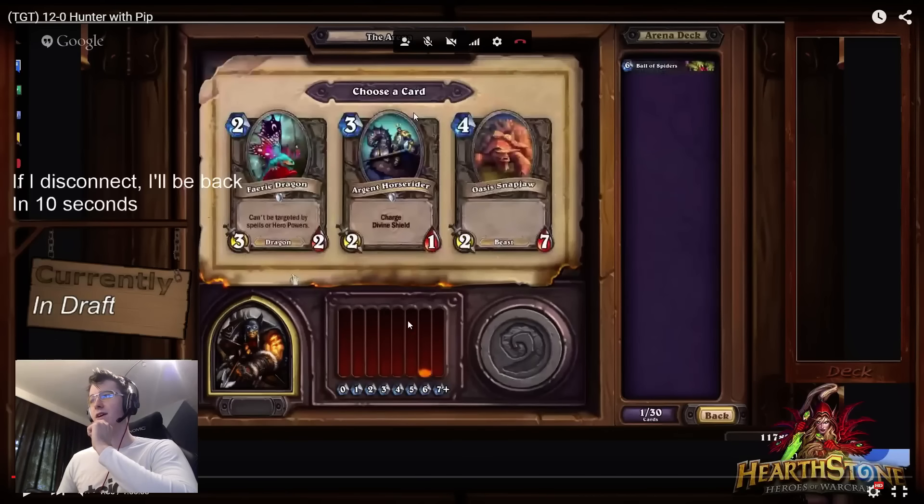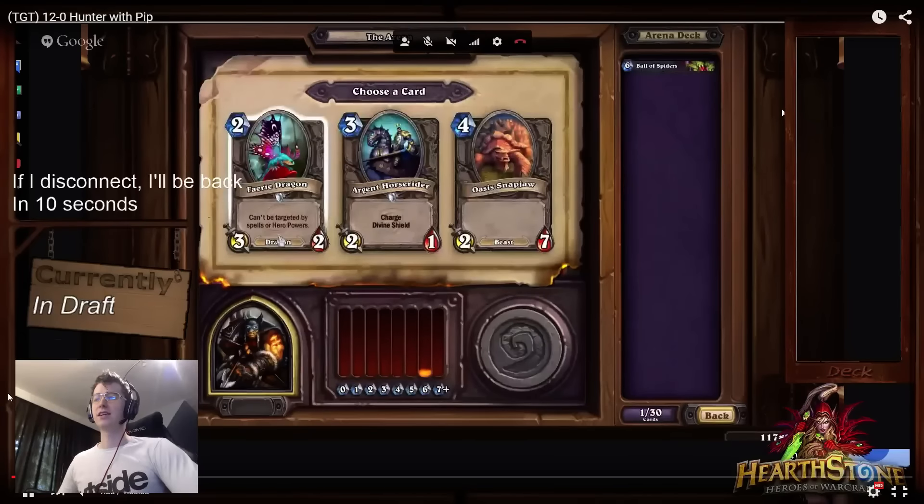The next pick: Fairy Dragon, Argent Horse Rider, and Snapjaw. Argent Horse Rider is not a bad card, but there are so many premium 3-drops around — Ogre Brute, Spider Tank, and in Hunter you've got Animal Companion. So I'd rather pick up a solid 2-drop, which in this case would be the Fairy Dragon, because you need enough 2-drops.